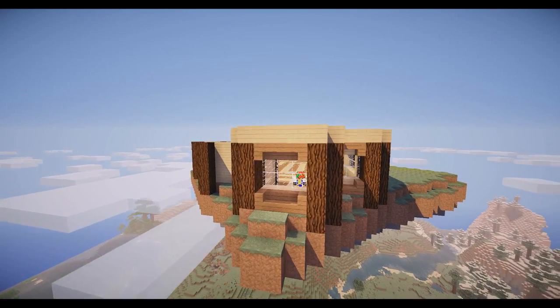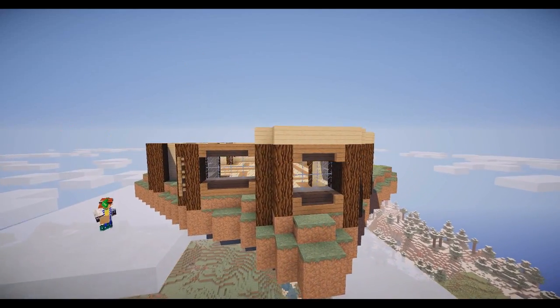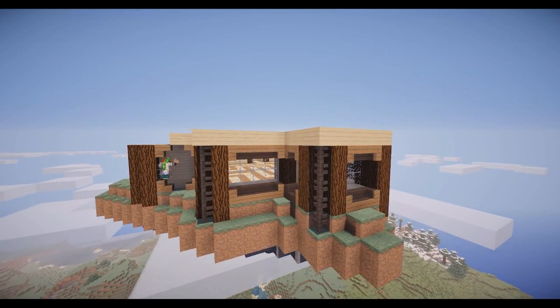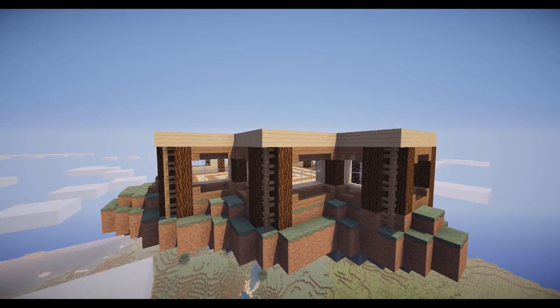Making sure everything is nicely lit up, it was flashing because I was trying to mess around with some light sources. I put in the pane glass and right here you'll actually see me put in fences. I like this little idea I had - I kind of build fences on the corners because there was a gap right there, so I just said I'll put some fences in it, it looks nice.